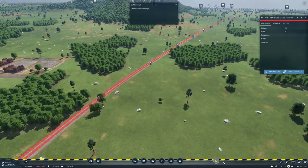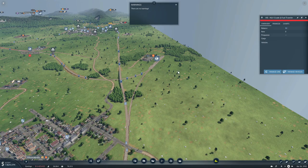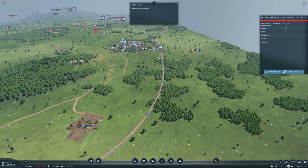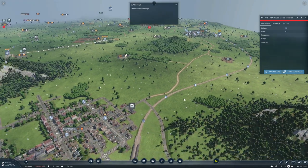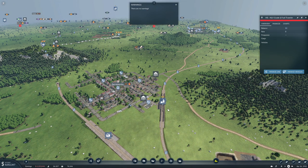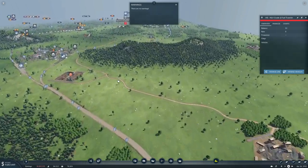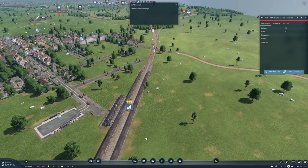No warnings, excellent. So what we need to do now is set up this station, then we actually need to come over these tracks or these tracks need to come over the other ones. We need to come in here, stop at this oil well, then cross again and come over on this side. There's gonna be a few bridges here but that's okay, we love bridges. Let's get started.